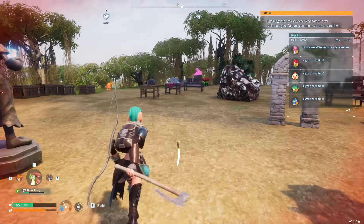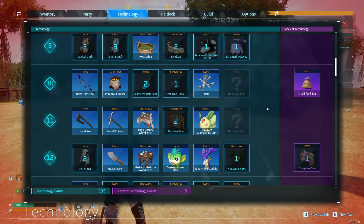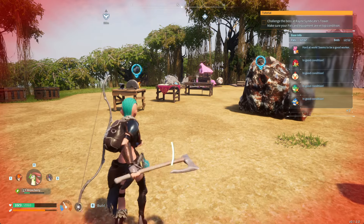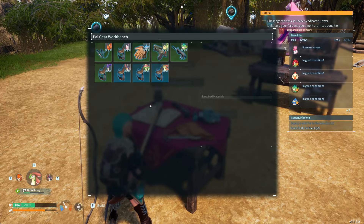I want to show you how to get the Broncherry Saddle. To get this saddle, you need to be level 20 and you need to have captured a Broncherry. Then you go to your Palgear Workbench and craft it. Make sure you are level 20 and unlock the technology.